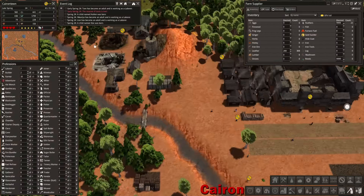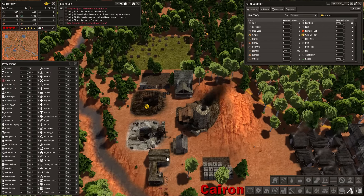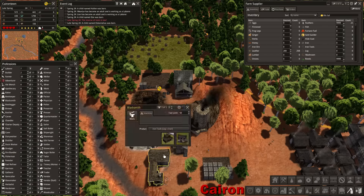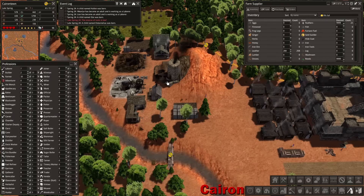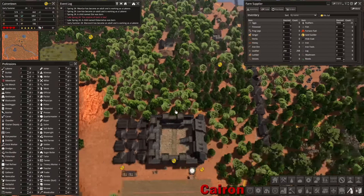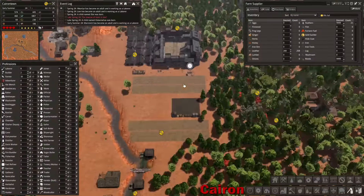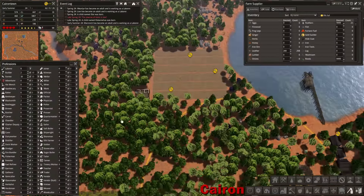Construction started on that, which is good. Tools are still on the low side - not sure exactly what we can do about that. We could upgrade, but we would need building supplies. Or I could just put in a second blacksmith. We just don't have enough iron being produced - there's no iron production that can sustain that.